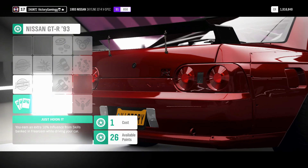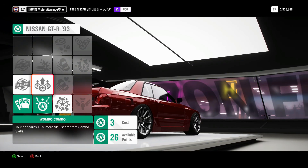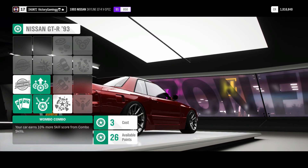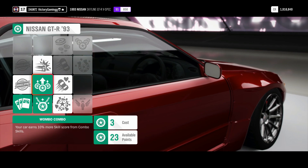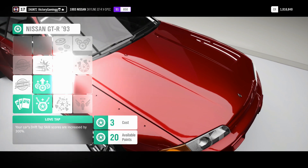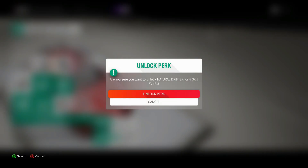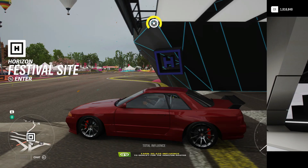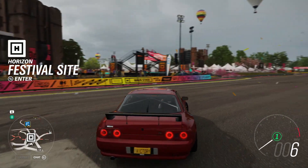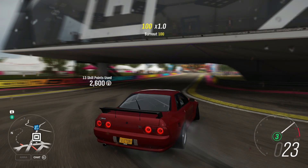For the perks: just Hoon It — 10 influence. Let's invest in the car. Let's do some of these bad boys. What is this? 10 — that looks great. This drift tap — 300 drift taps, baby! Let's go. E-brake score increased. I'm gonna run out of points at this point. No clutch — I was drinking orange juice and still got this puppy going, so it is an RB, pretty toned down.